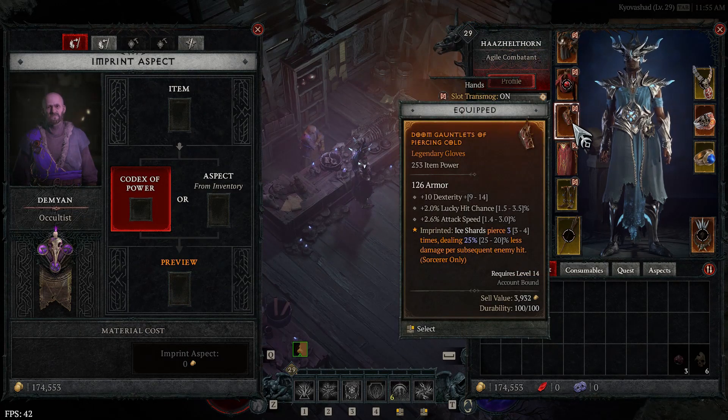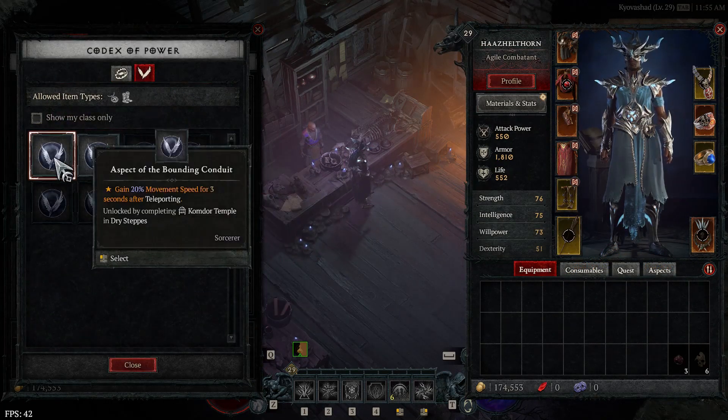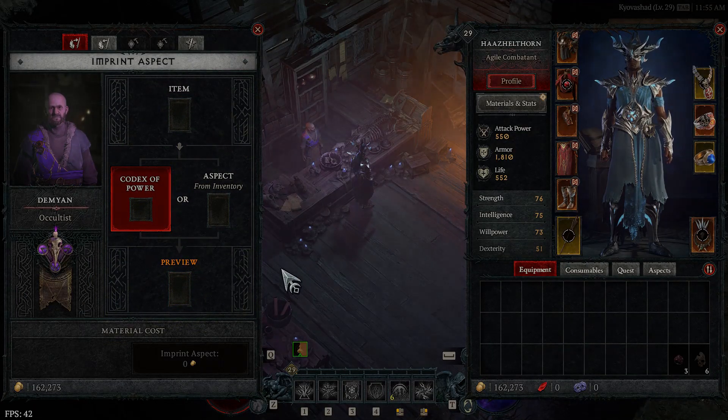Congratulations, you have assembled a good portion of the Baïssa build. But we still need two more aspects: one for mana generation that will make your life so much better, and one of the best aspects for damage — the Aspect of Control.